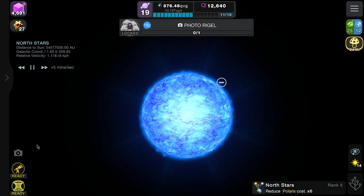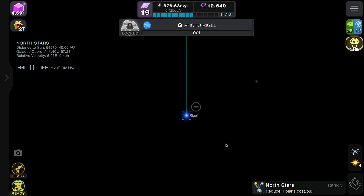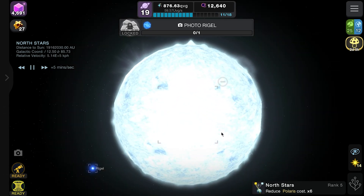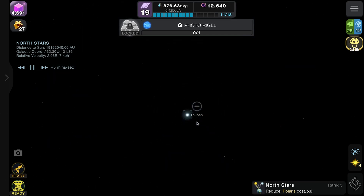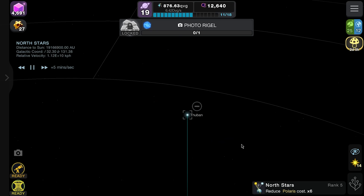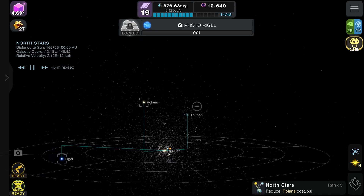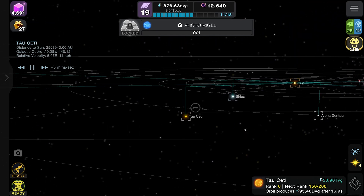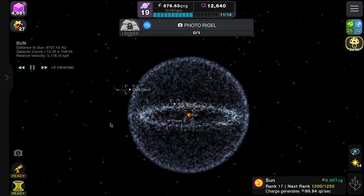Here's Raiju - looking pretty nice with that deep blue color. Let's zoom out to see it on the local star map. There's also another star I missed in the last episode - this is Funban, probably butchering the pronunciation as usual. We're getting quite a cool star map going, with further-out stars and more local stars closer to the sun and Alpha Centauri.